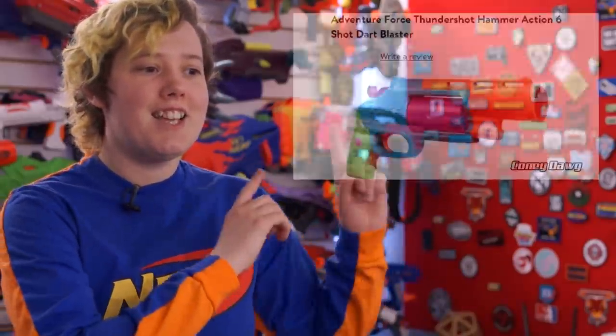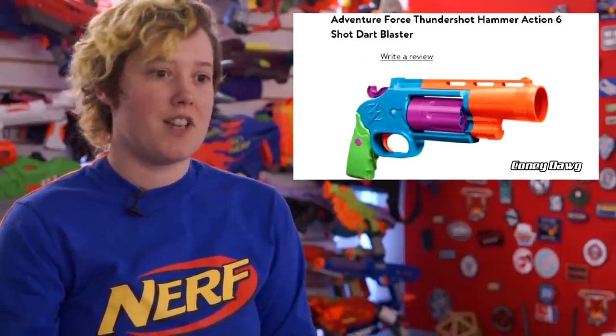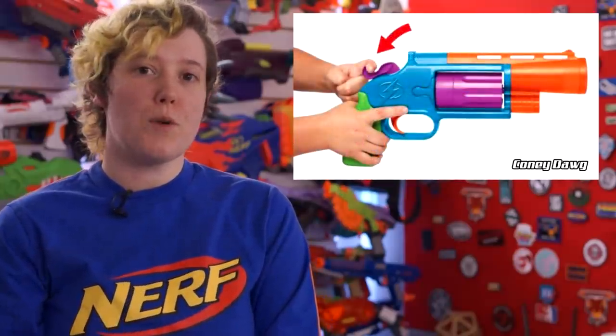Continuing with Busby blasters — because Adventure Force isn't just Dart Zone — here's the Thundershot for $10. It's essentially a Hammer Shot, but with six darts and a handle that is nearly too small for actual toddlers. And back to Dart Zone with the Monolith: it's a 40-round full-auto ball blaster for only $35. The loading door is absolutely massive, and the stock looks great. I am definitely getting one of these.